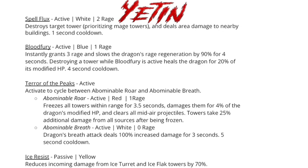He'll also have Ice Resist. The strategy with Yeti would be to come around the corner, use Spell Flux to destroy any red mage, then use Abominable Roar to freeze all initial super shots and mage shots. Then activate Abominable Breath so towers take increased damage from your breath, which is also dealing increased damage. You can use Blood Fury to activate Spell Flux again if needed, and after the five-second cooldown you can freeze towers again, which is helpful on a long middle island.